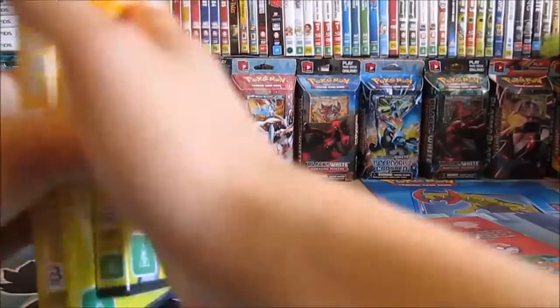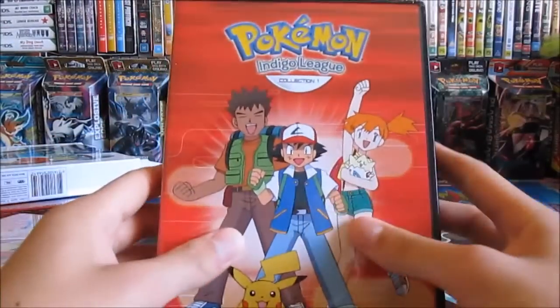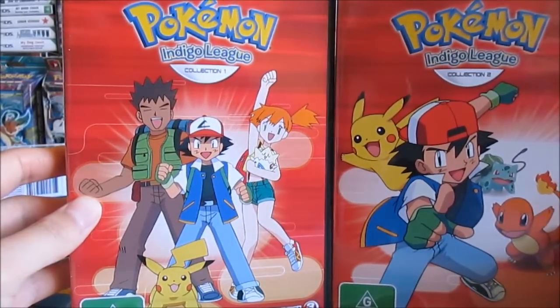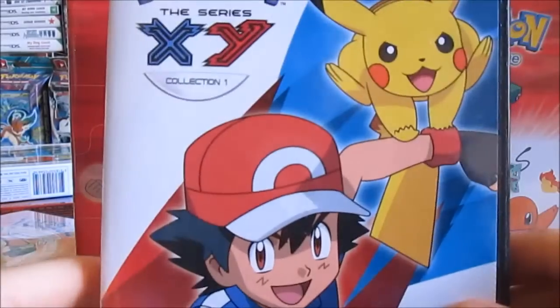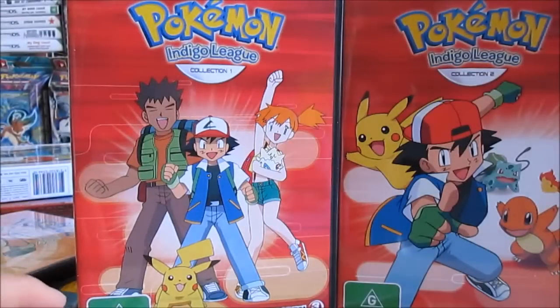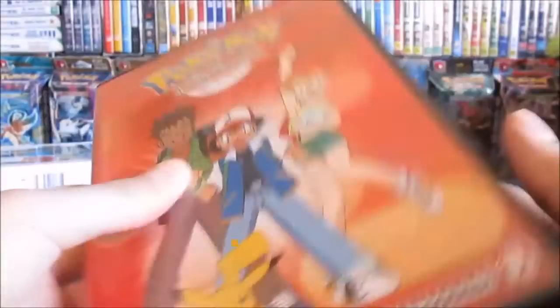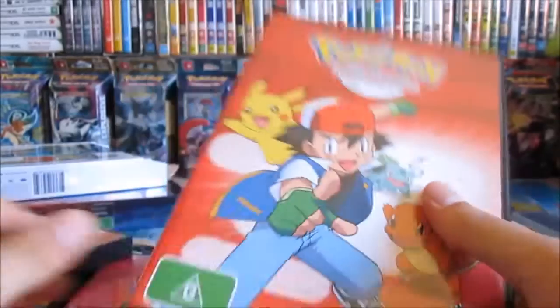So they split it up into two collections, just like what they usually do, and still have the box sets. So we have collection one and collection two. Let's see what the discs look like — they're exactly the same discs as the box sets. I quite like the art; I haven't seen these sort of designs before. I'm going to have a fun time watching those again.